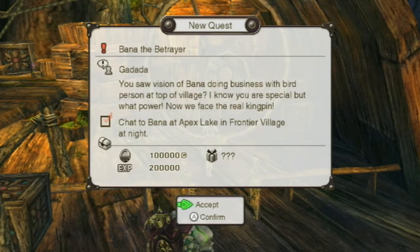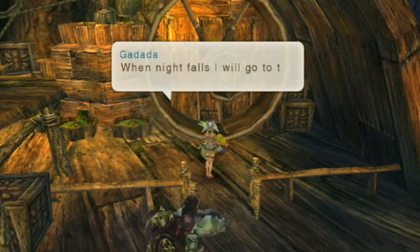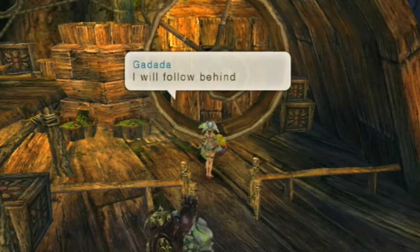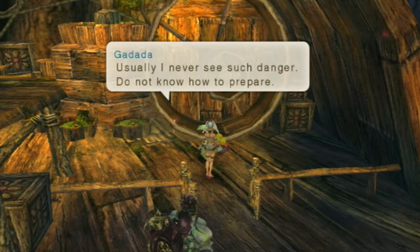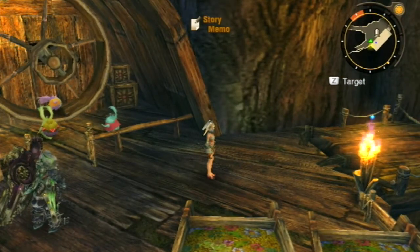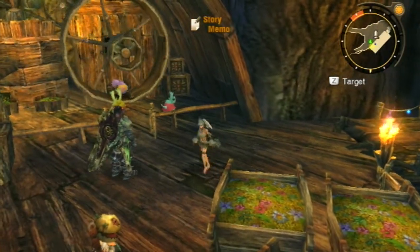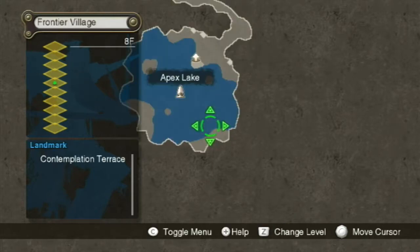We have to chat to Banna at Apex Lake in Frontier Village at night. We get 100,000 gold and 200,000 experience. This was a difficult quest to get triggered — destroying the city trade had to be done before Mechonis Core, otherwise you can't destroy the city trade because the city isn't doing so well. But seriously, 200,000 experience for this one plus an unknown prize — I'll take it.